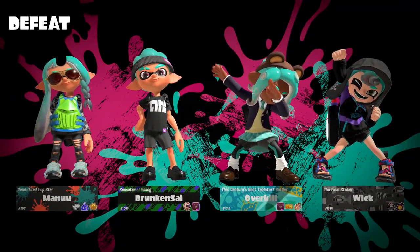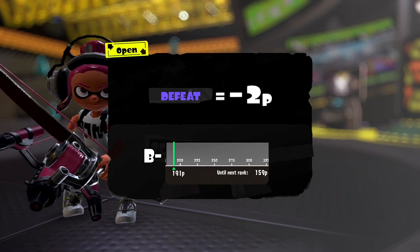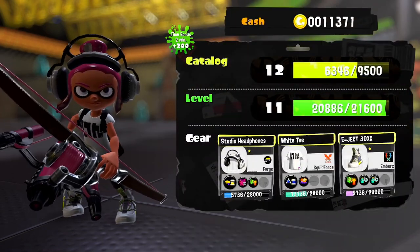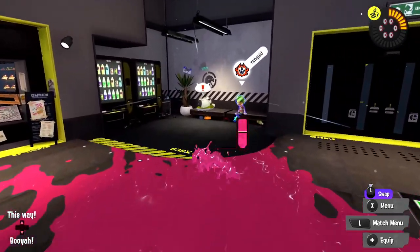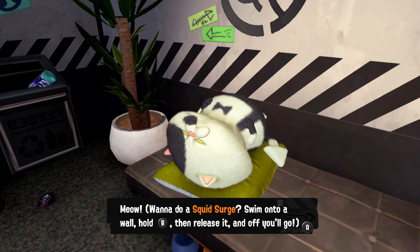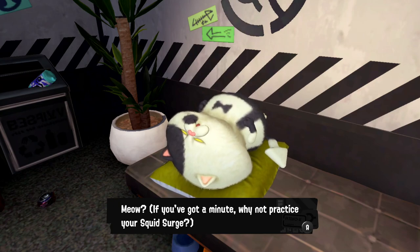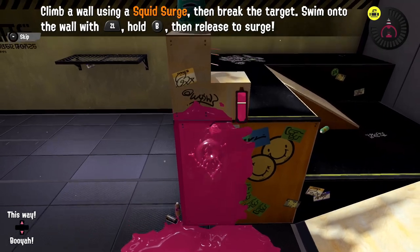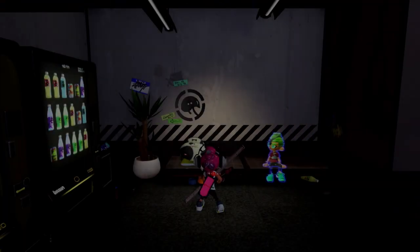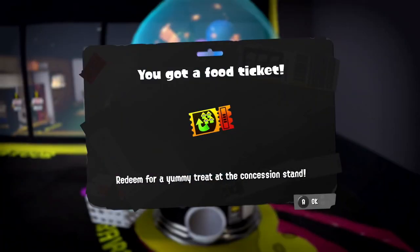We got Turf Inker and Rainmaker Stopper — some good stuff there, but minus two points again. Let's try to find a new team — maybe that reset will help out a little. In the meantime, I want to see what Judd has to say. Judd always has something useful to tell us. Want to do a squid surge? Swim onto a wall, hold B, then release it and off you go. The squid surge is perfect when you need to climb a wall fast to get the drop on someone. I've actually already done this in story mode plenty of times — you just hold B and you jump up, boom, there you go.